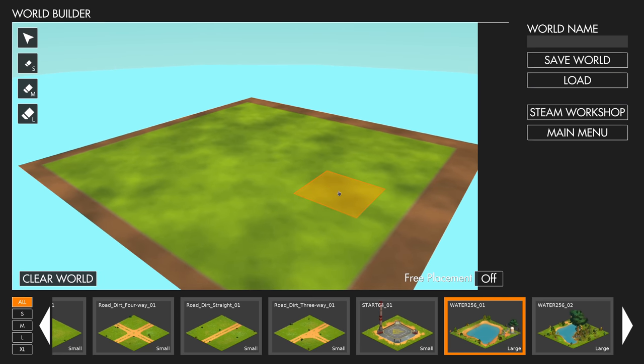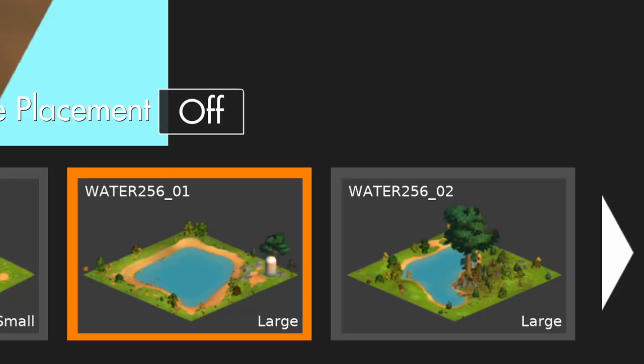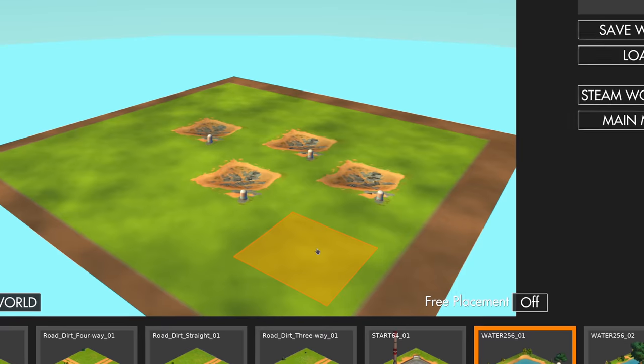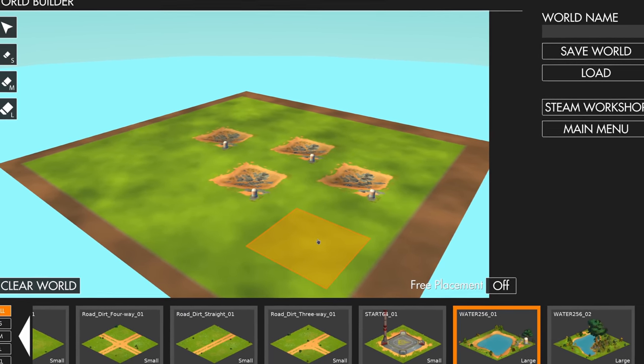But if you wanted big ocean worlds, I'm sorry to disappoint you, because we only got lake tiles in worldbuilder. Because lakes — that's definitely what we wanted, and not big ocean worlds. But I'm sure there are going to be amazing water tiles in the workshop.